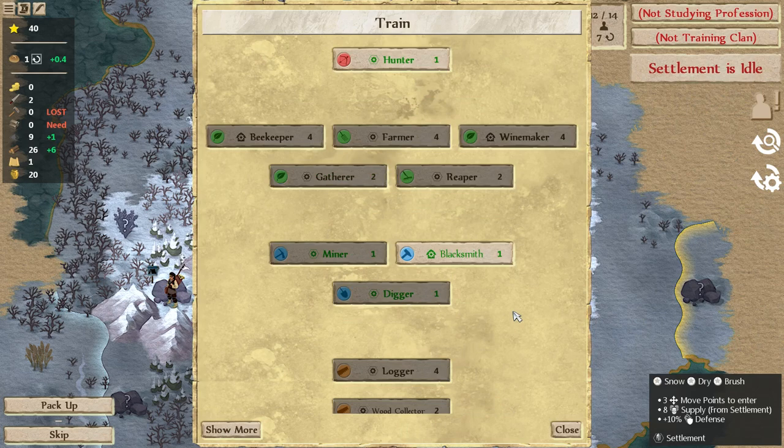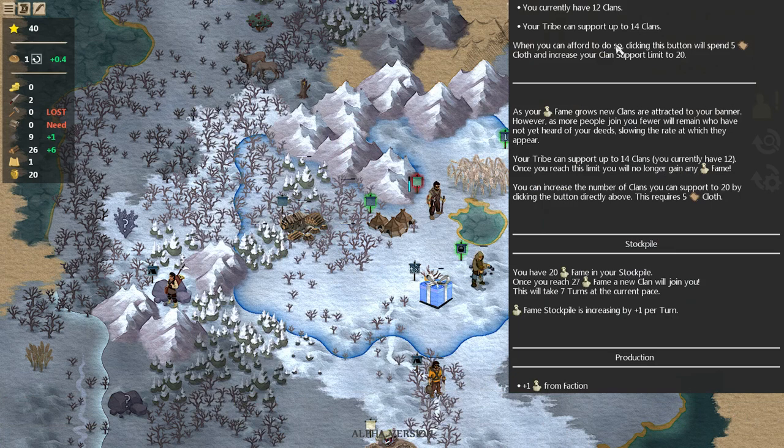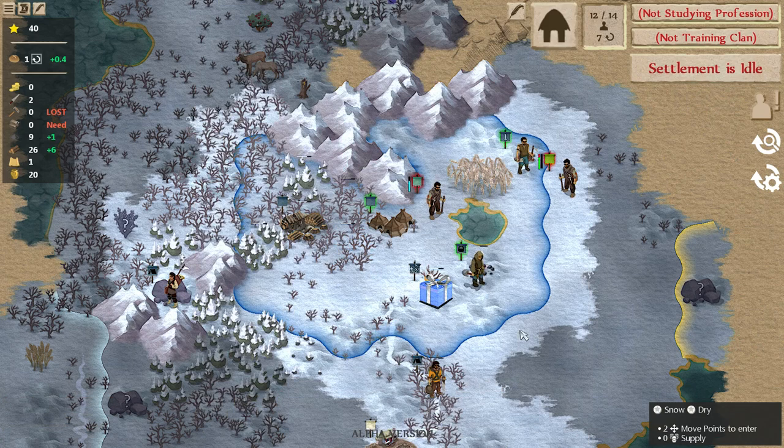We could use a bard to increase the rate at which new clans show up and increase the amount of fame. You can see on this button at the bottom it says seven turns — that's the number of turns until a new clan shows up, and it slows down as the game goes on. So you need to be producing more fame to get the word out. But a bard requires alcohol, which we do not have yet, so that is not particularly helpful at the moment.